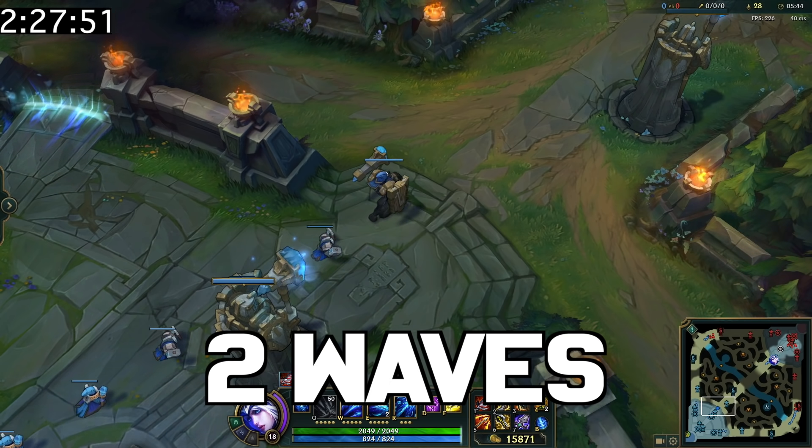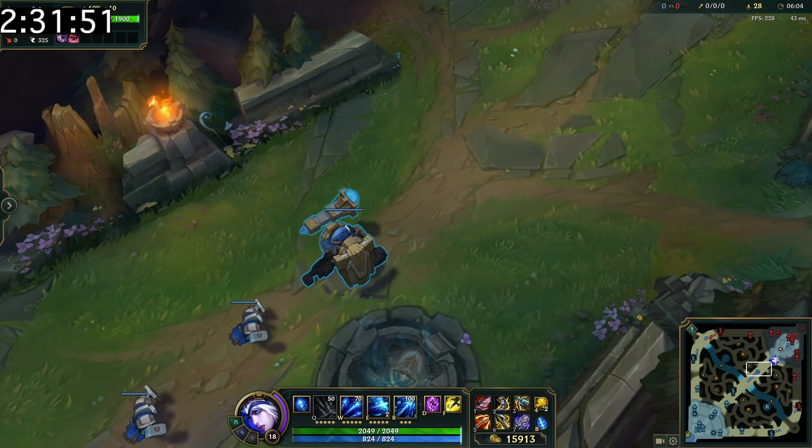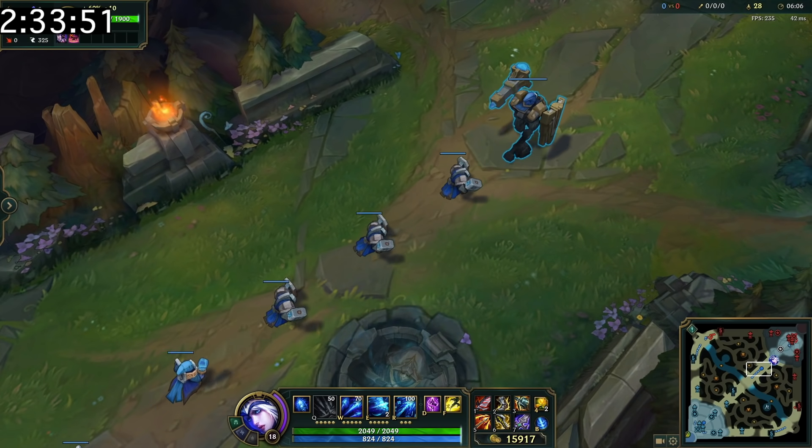Super minions will stop respawning two waves before the enemy inhibitor is going to respawn. This is there to prevent the inhibitor from instantly being destroyed again because of the super minions.